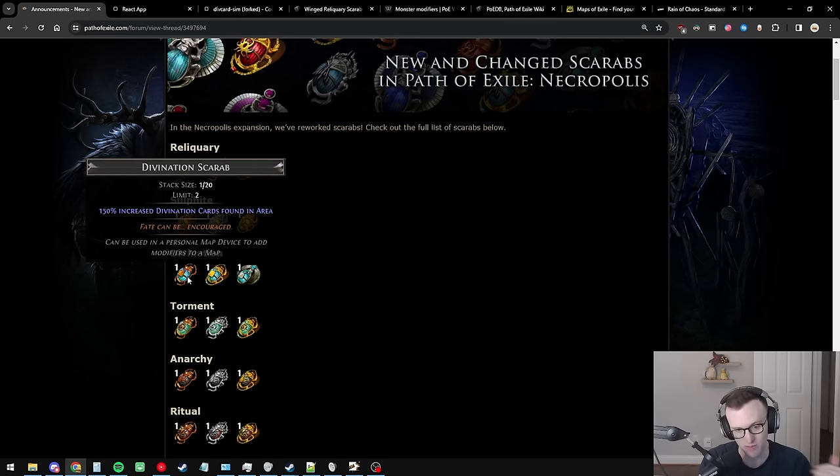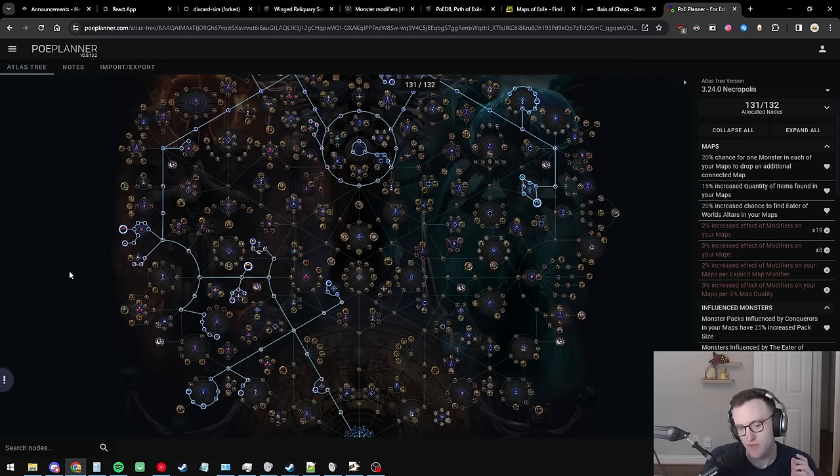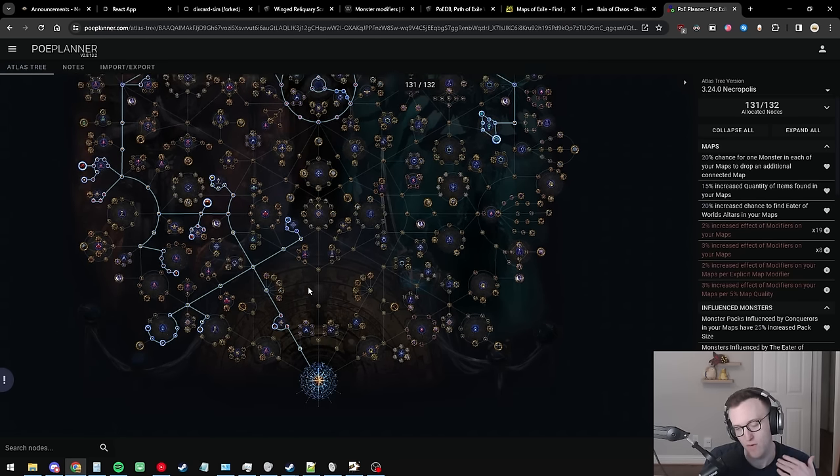If three of your four scarab slots are taken by div scarabs, the fourth slot should be the Horned Scarab of Bloodlines for the most bang for your buck. This adds the most effective quant to mobs via mob IIQ. Because all mobs are magic and assumed to be natural inhabitants, the last step is adding as many natural inhabitants as possible via Conqueror maps — Alva is a great way, and shrines are also viable.